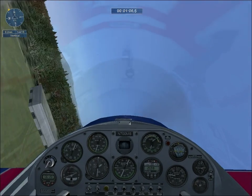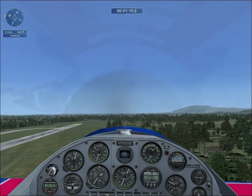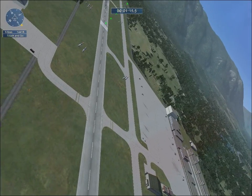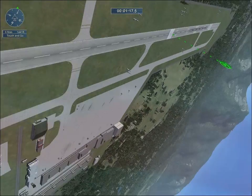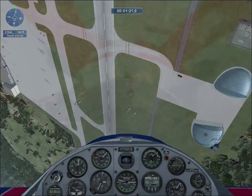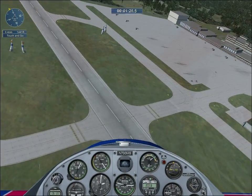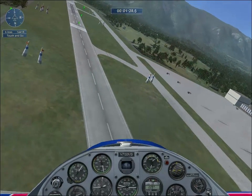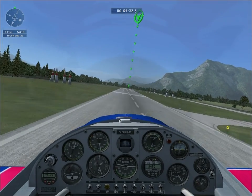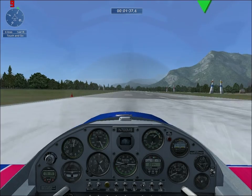Give yourself some space, then pull up for the vertical. Now that you've gone vertical, do a touch and go on the chalk stripe across the runway. Good touch and go.